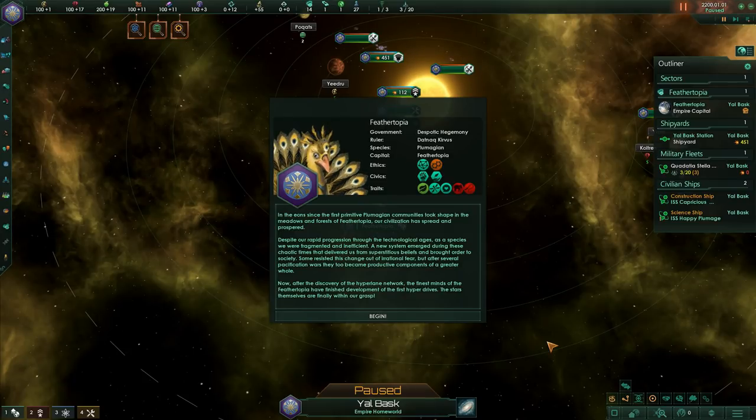Feathertopia. In the eons since the first primitive Plumagian communities took shape in the meadows and forests of Feathertopia, our civilization has spread and prospered. Despite our rapid progression through the technological ages as a species, we were fragmented and inefficient. A new system emerged during these chaotic times that delivered us from superstitious beliefs and brought order to society. After the discovery of the Hyperlane network, the finest minds of Feathertopia have finished development of the first hyperdrives. The stars themselves are finally within our grasp.